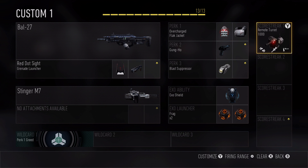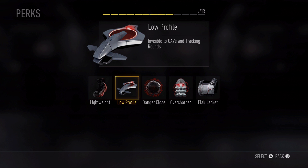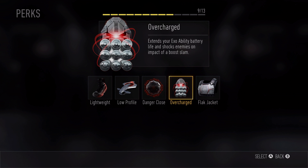We've got a bunch of new perks. We have some fan favorites returning, like Lightweight, Low Profile, and Flag Jack — stuff the veterans are used to. But we also want to introduce new perks centered around the EXO.